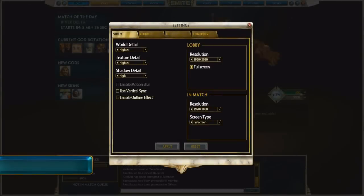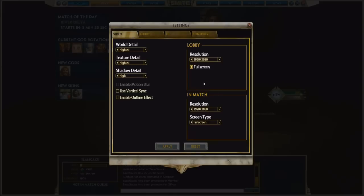The game now allows you to set different resolutions and screen types between the overall lobby and a match. For example, you can run the game in windowed mode while not in a match and full screen while in a match. Visit the video tab on the settings screen to configure this behavior.